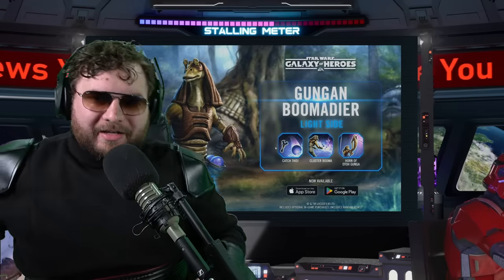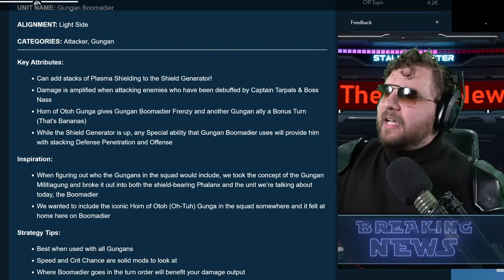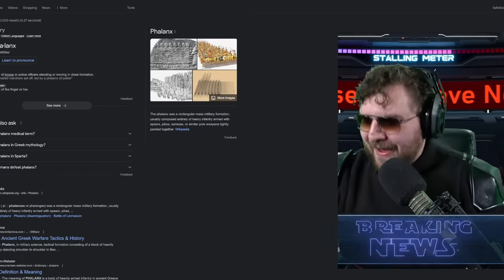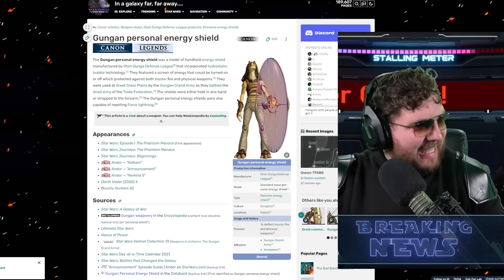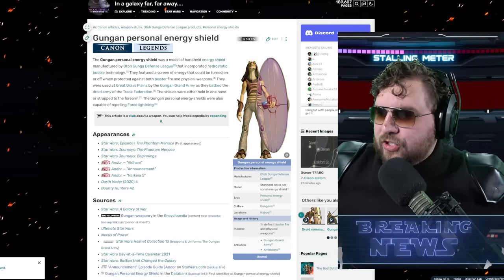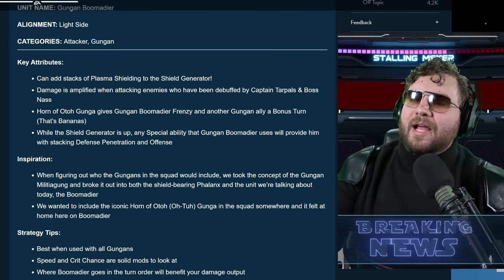A new attacker for the Gungans. The next Gungans we're getting are more unnamed, nothing-special Gungans, but don't let that fool you — these guys have important mechanics to take the Gungans to the next level. We already got a little sneak teaser at what the last marquee Gungan is going to be: the Gungan Phalanx. It looks like a Gungan with a shield, kind of what I imagined when they said there's going to be a Gungan tank.